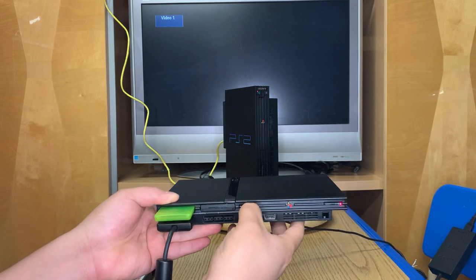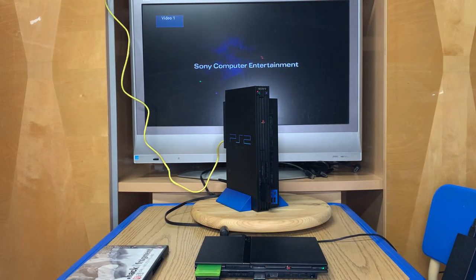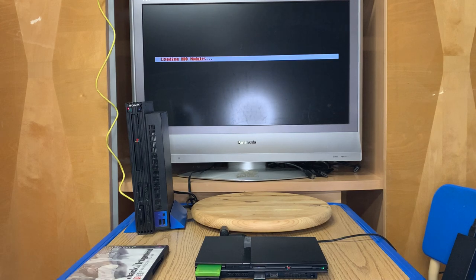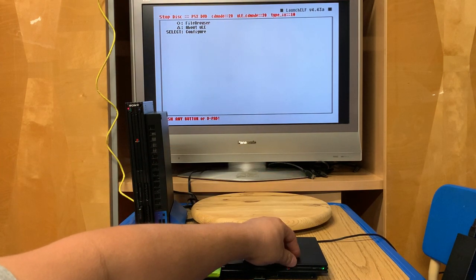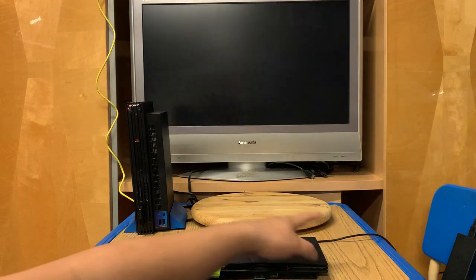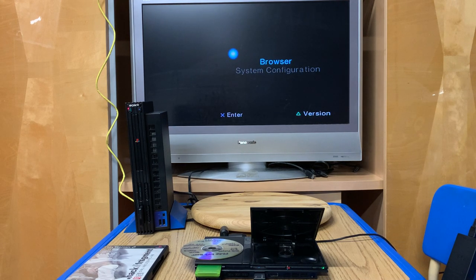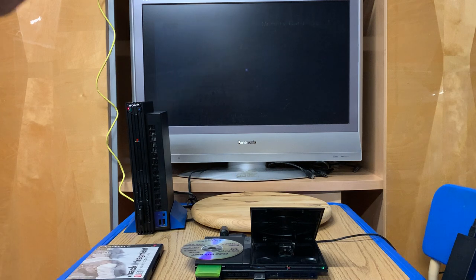So we have the blank memory card, the Free DVD Boot exploit disc. We're going to power that on. Because the Free DVD Boot disc is in there, we go straight to uLaunchELF. If I do that again with no disc inside, I would just go straight to the normal PS2 browser.